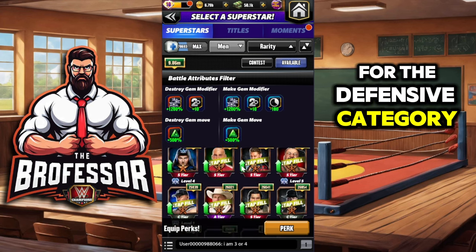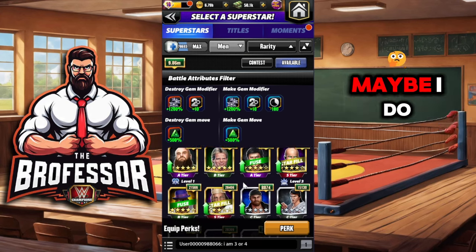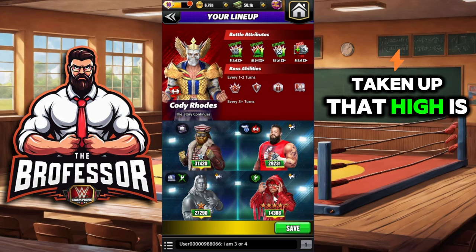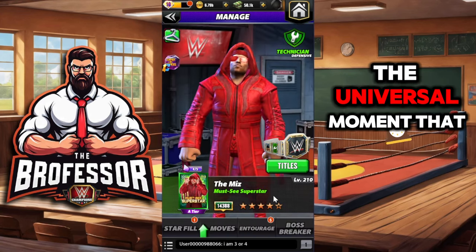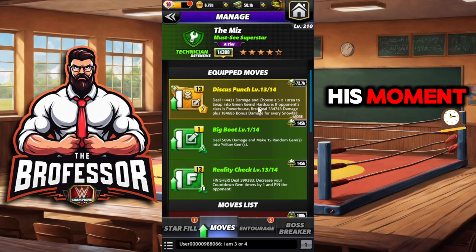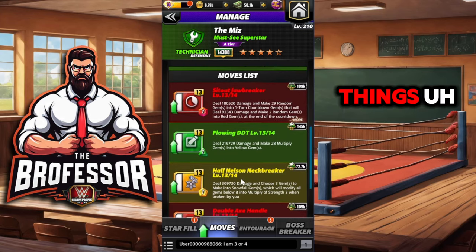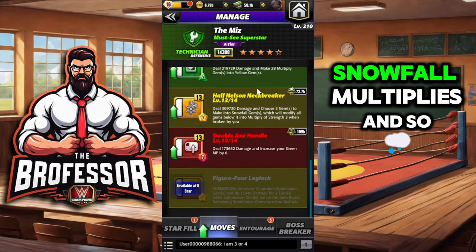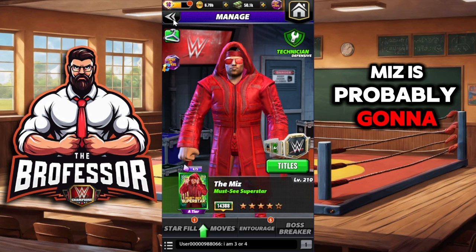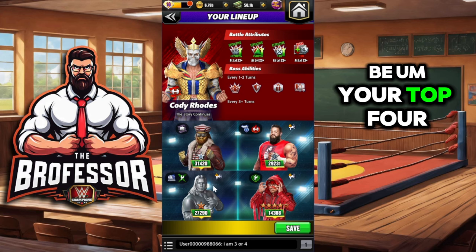For the final one — the defensive category — it's someone a lot of you have taken the time to get. I have him here, I just haven't taken him up that high: it's MrT. MrT, having the universal moment he has, is going to be a lot harder hitting. You'll want to get that moment, and then with plates and other things — snowfall, multiplies — he converts 25 multiplies into yellows. I think MrT is probably going to be the best one in the defensive category.